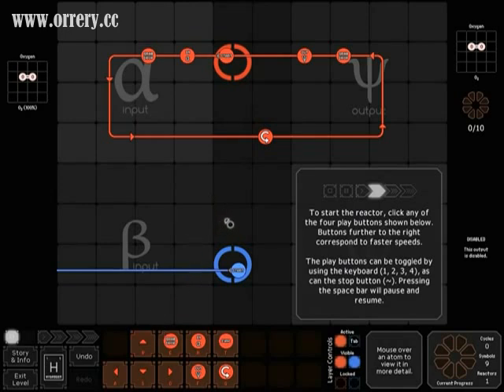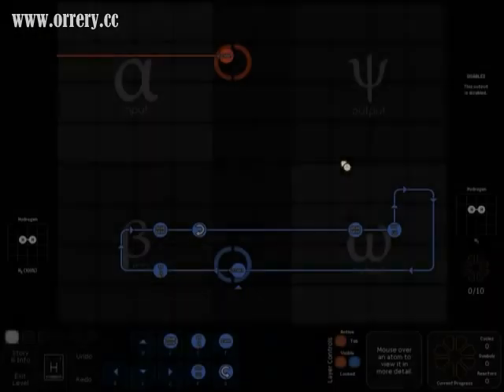Alright! And remember, when you complete a level, be sure to run the solution, and you can do that by clicking on one of the fast-forward buttons on the bottom left-hand corner.